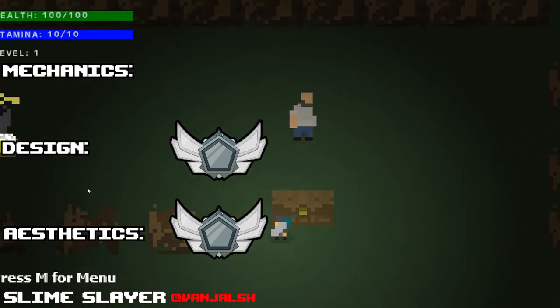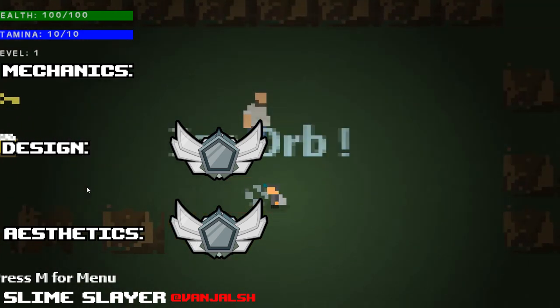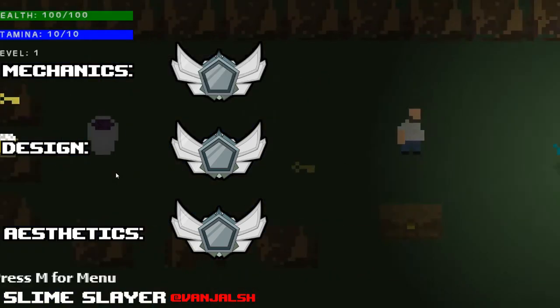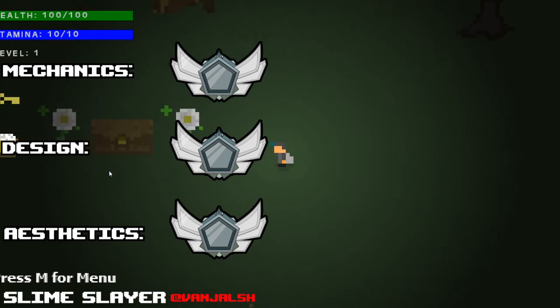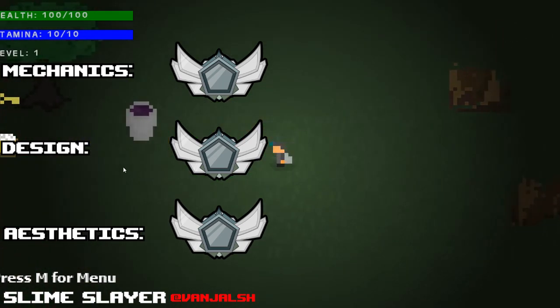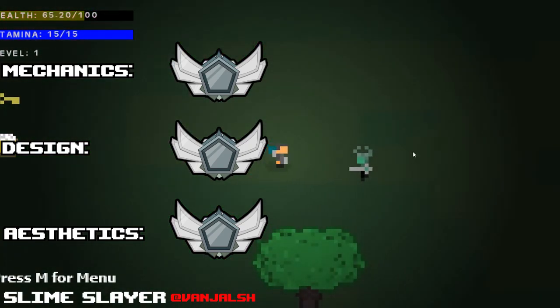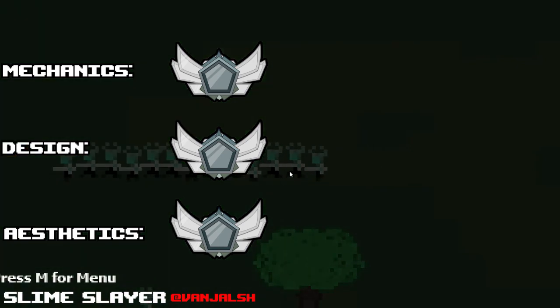The last piece here is going to be mechanics — that's your controls and complex weapons or reactions inside your game. I'm going to give it an intermediate. That is because there aren't very many complex mechanics, but the mechanics you have are very smooth and feel fluid to use. So keep up the great work there. I would encourage you to think about what makes your game unique. I think you've got a great thing going here and I'm looking forward to see what it turns into.